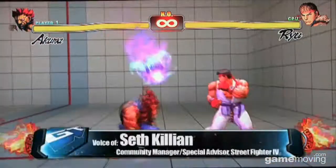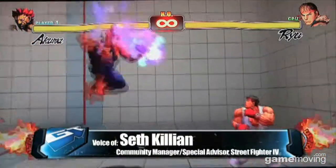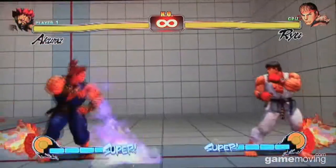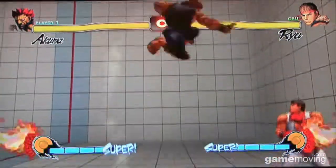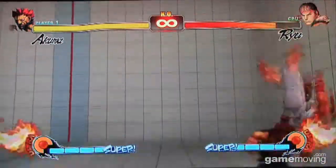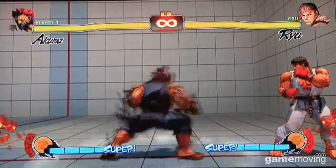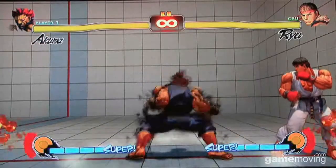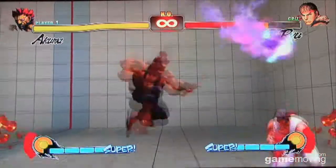This is Akuma, and as you might remember, he's got his air fireball and it goes at different angles depending on which button you hit, so you can do lots of fun stuff with that. His focus attack is a great looking move — not as much range as it seems like, but it's still a great move.